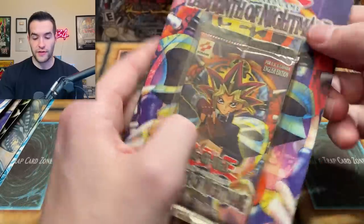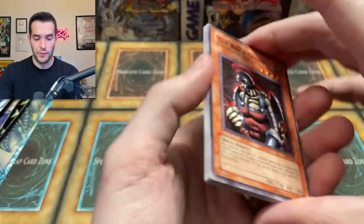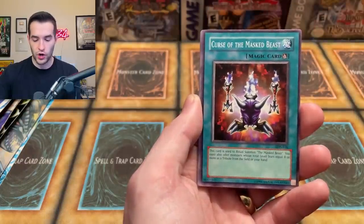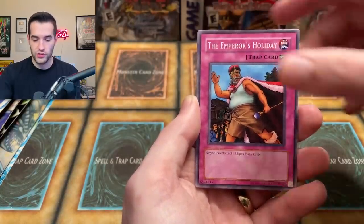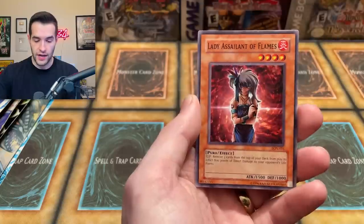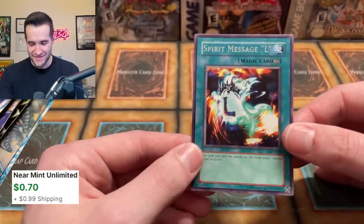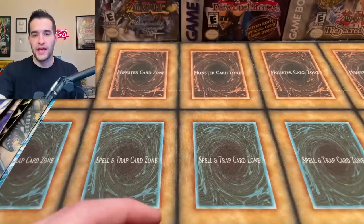I think this is our last pack that we have two of - Labyrinth of Nightmare. Check this out, $1.99! We opened some of these recently and pulled okay, didn't pull anything great. Can we get a secret rare? I would love it. Rock Spirit, Flame Dancer, Fire Sorcerer, Curse of the Masked Beast, Garuda the Wind Spirit, Emperor's Holiday, Gross Ghost of Fled Dreams, Lady Ascendant de Flames. And - Spirit Message L! Not the Spirit Message L! Why do you do it to us like that? We've been hit with the L Curse.